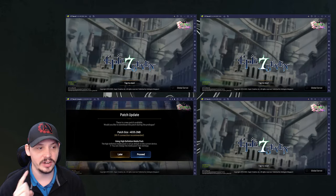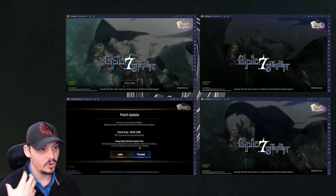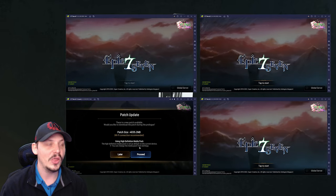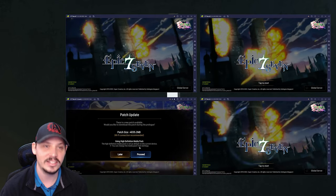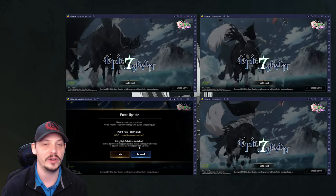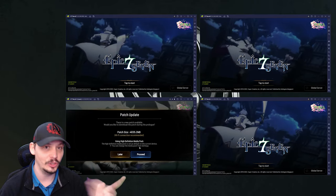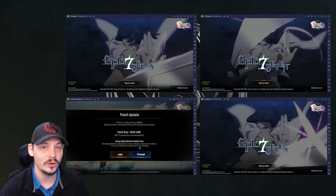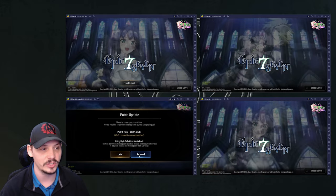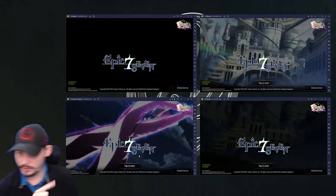Next is the download. If your device can handle it, absolutely download the high quality pack - it was a massive upgrade that cleaned up animations significantly. It's so much better. For this tutorial all four instances are downloading the high quality pack. Start the download and you'll see a blue progress bar.